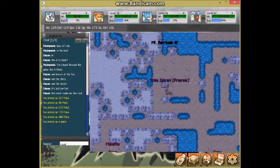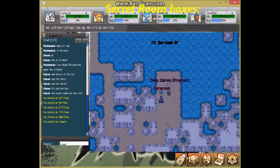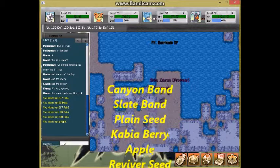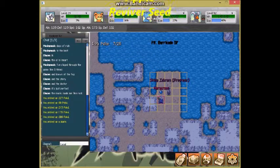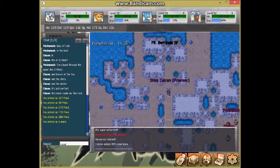On these early floors there are secret rooms, and not many people know they're here because they aren't easy to find. The items you can find in these secret rooms include Canyon Band — which is the Ground-type version of a Freeze Band — Slate Band, Plain Seed, Cabia Berry, Apple, and Reviver Seed, among other items.